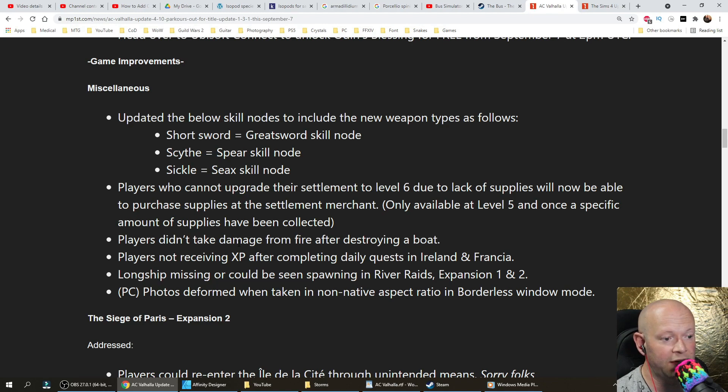Bug fixes: players didn't take damage from fire after destroying a boat. Players not receiving XP after completing daily quests in Ireland and Francia. Longship missing or could be seen spawning in River Raids expansions 1 and 2. On PC, photos were deformed when taken in non-native aspect ratio in borderless window mode.